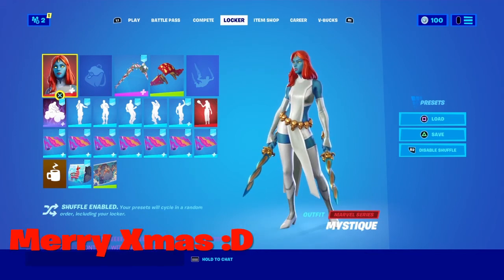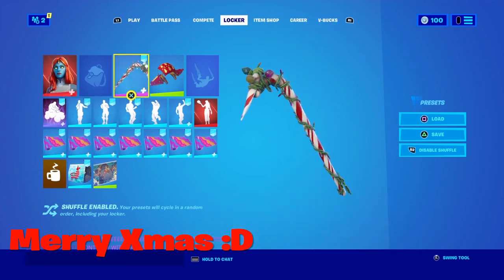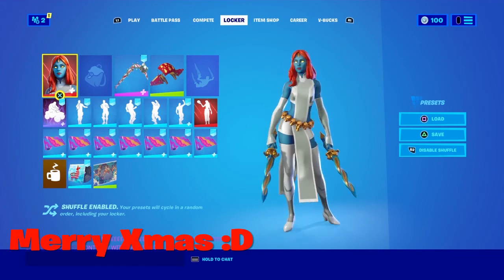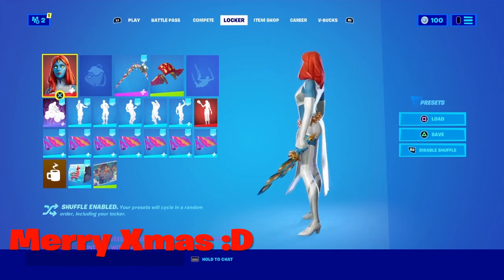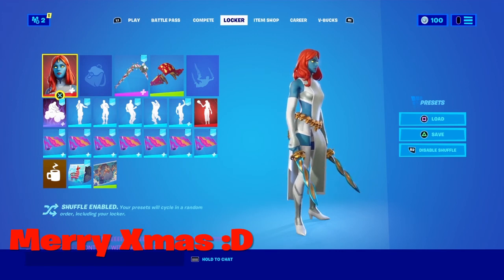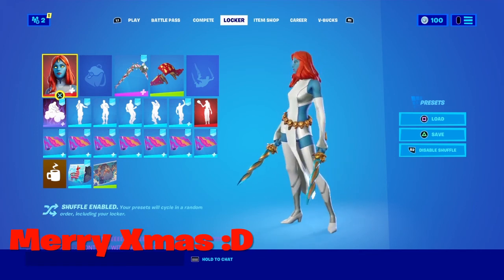Sorry about the last clip guys, I messed up big time on that one. This is a Marvel skin — Miss Teak just looks very good with the Candy Axe. I know there's no green on her, but in-game the red and the white just look so cool with this. I was just going through my locker and Miss Teak caught my eye because of her red hair and white clothing. I just had to put Miss Teak in here.